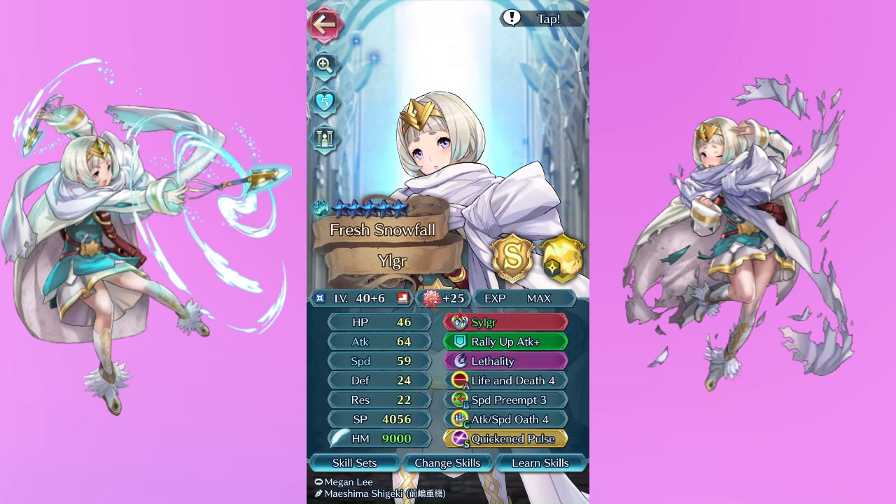I know Life and Death 4 isn't considered the best skill, but that's where you're wrong — it is the best skill, okay, don't argue with me on this. In addition to all that, giving her of course the full Dragon Flowers she deserves, my girl stacks up. I love her every way possible — maybe she'll be plus 10 at some point, we'll see.